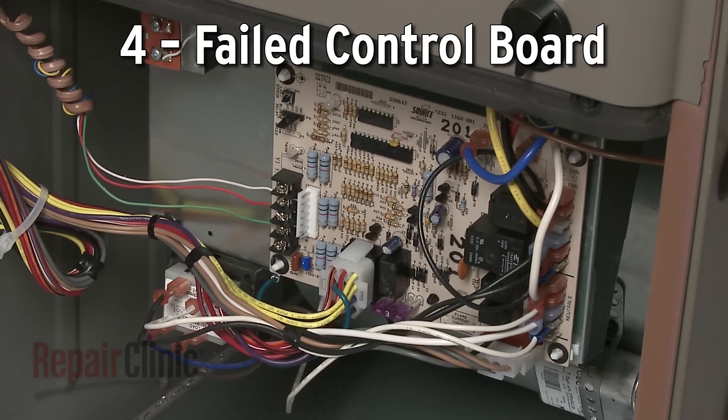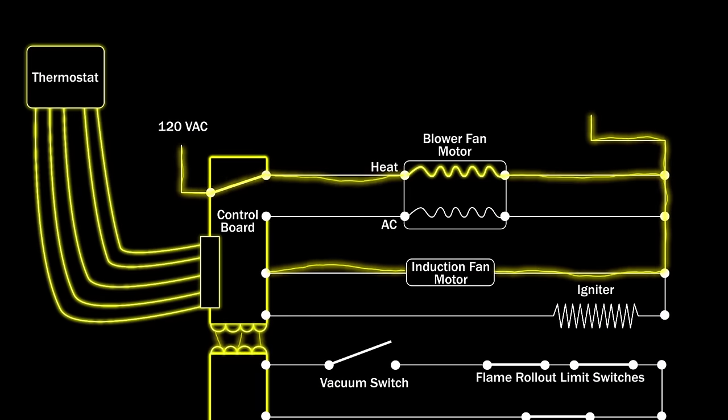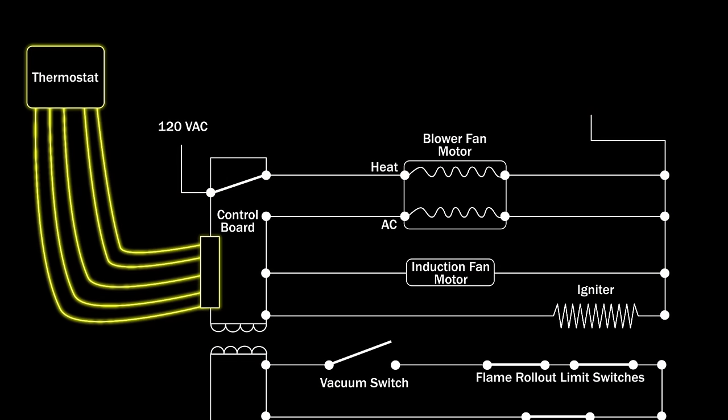The control board regulates the power supply to all of the furnace components. If the control board fails, it might not send voltage to the ignition system, which will prevent the furnace from heating.